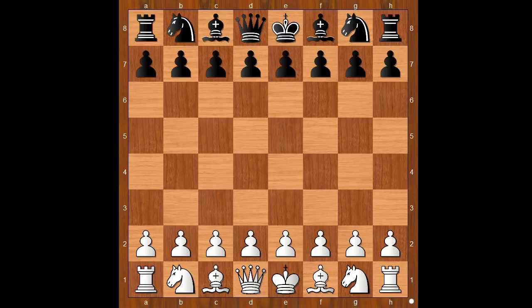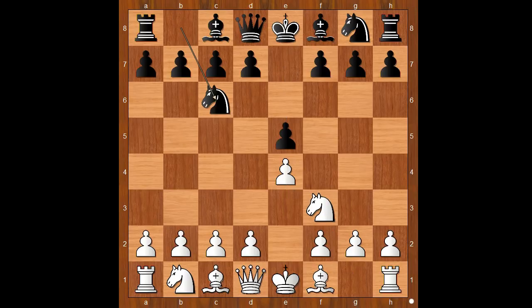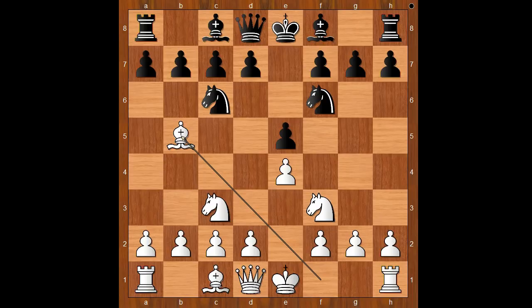Nimzowitsch had the white pieces and he started with e4. Tartakower played e5. Knight to f3, knight to c6, knight to c3, knight to f6. White to move — bishop to b5. The Spanish game.